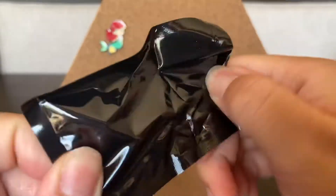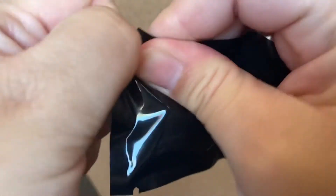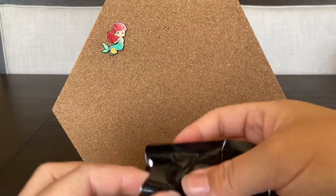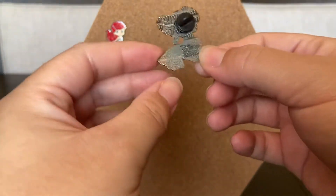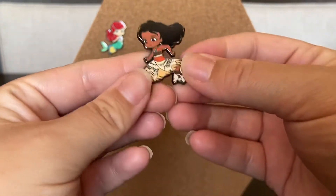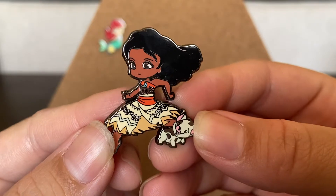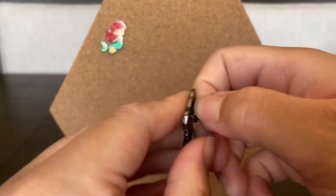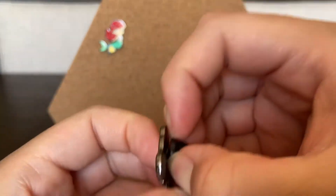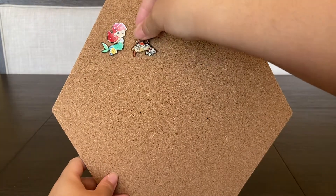Now it's the speaker's turn. The pin is Moana — she is so cute with her little pig! These are the cutest. They are really hard to get off. I wonder if that's going to be all Loungefly things now — I hope not because I don't really like those too much, they're really hard to get off.